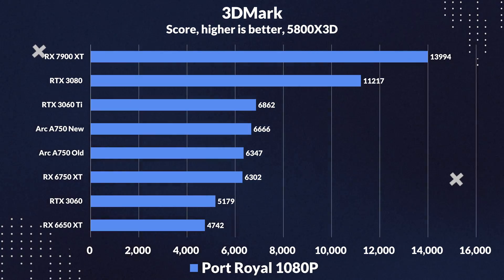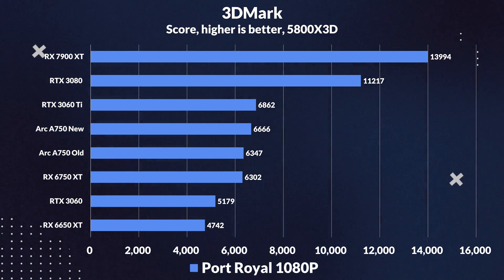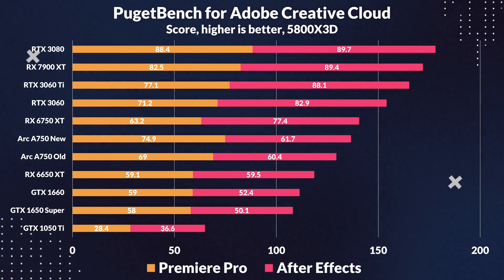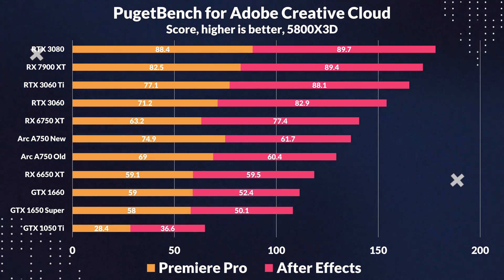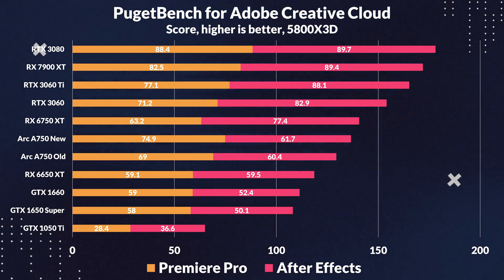Moving onto a ray tracing benchmark in 3DMark, which is Port Real, we see a similar situation — the newer driver still beats it by a tiny 5%. This again shows that Arc was also pretty well optimized for ray tracing. Moving onto a more productivity-focused benchmark in the PugetBench Adobe Suite, we see a small performance increase. In Premiere Pro, the performance gets a boost of 9%, and in After Effects there is a small 2% uplift with the new driver. This shows that Arc was also pretty well optimized for these apps, and even the old driver still beats the 6650XT, so whatever encoders they put in there, they work pretty well.